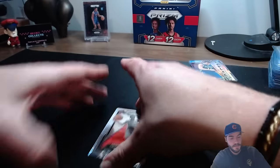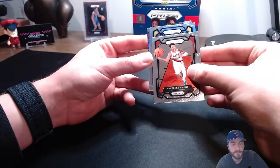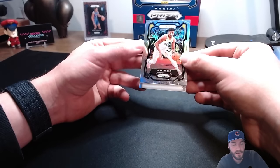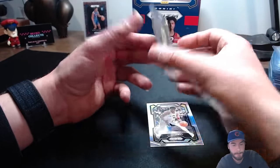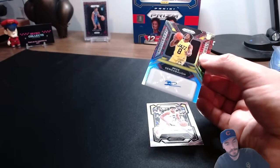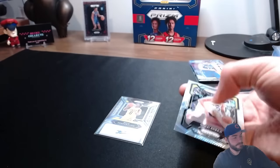The final finale. Silver - with Ochai Agbaji, can never pronounce his name right. And we've got a rookie card signature - it's a Bryce Sensabaugh /15! That's why - knew there was something special about that. Oh man, imagine if that was an Amen Thompson. Still, that's a low-numbered rookie sig /15, not bad. Hopefully he's good.